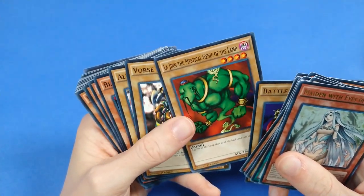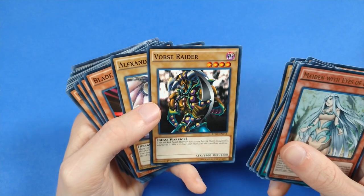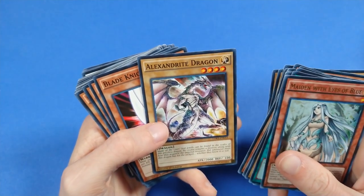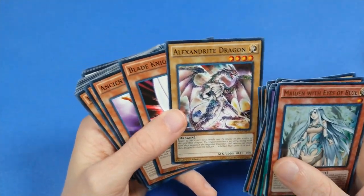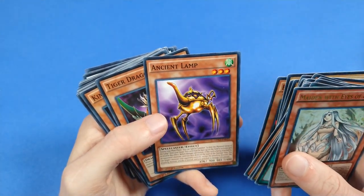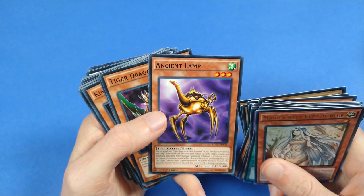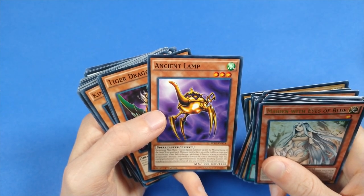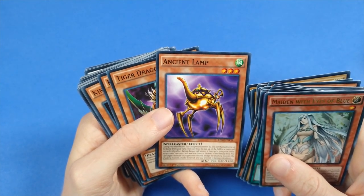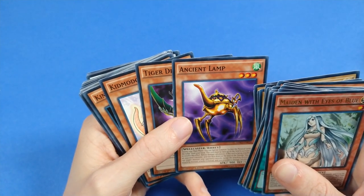We've got Battle Ox. La Jinn the Mystical Genie of the Lamp — this card actually has dual utility in the deck, believe it or not. Forca Raider, it's a strong card, you can bring it out with Tenki of course. Alexandrite Dragon, 2,000 attack, so powerful. Blade Knight — I'm filling out a lot of goat staples, it seems. Ancient Lamp — this card can bring out La Jinn the Mystical Genie of the Lamp, and as crazy as it sounds, its Magical Arm Shield-like effect actually means it saw a tiny bit of competitive experimentation in 2006 and 2007.